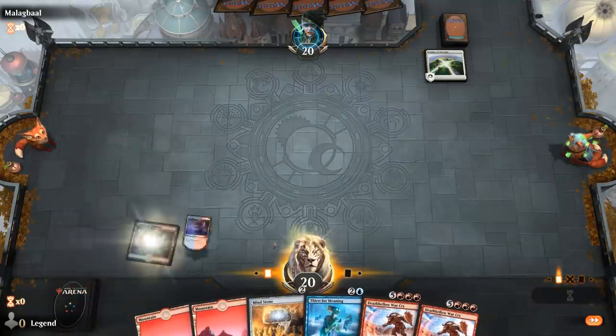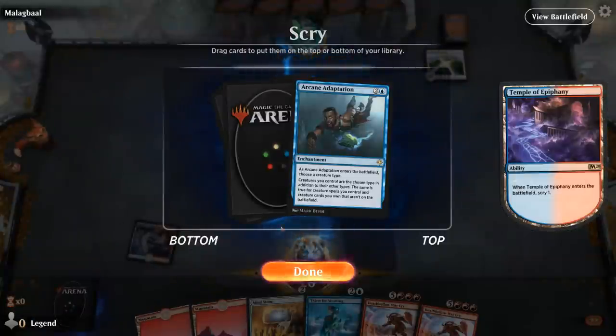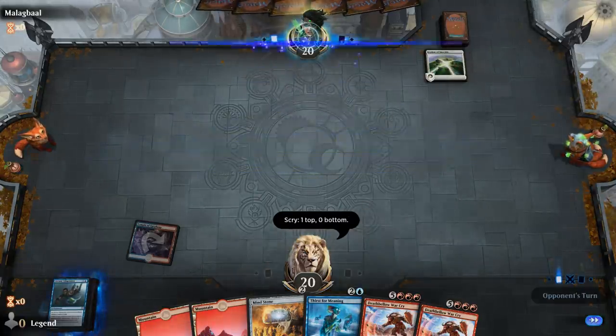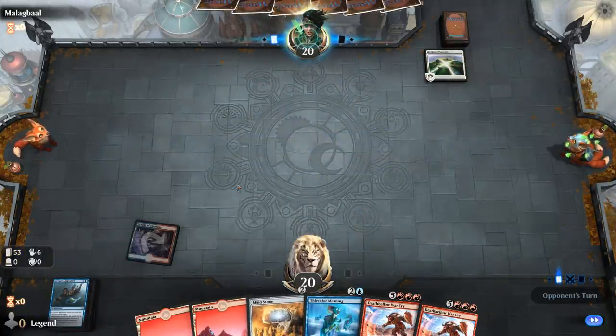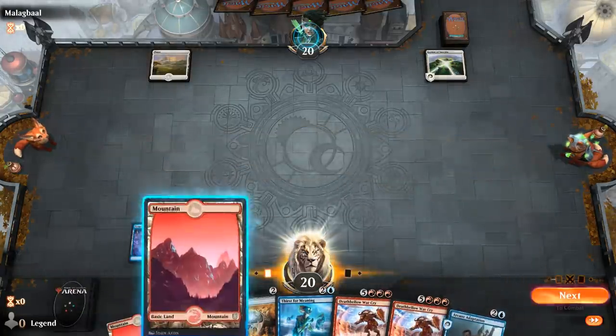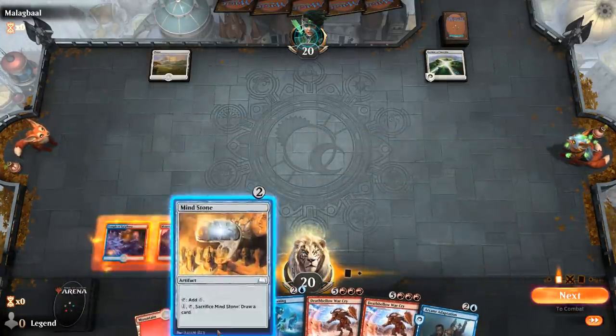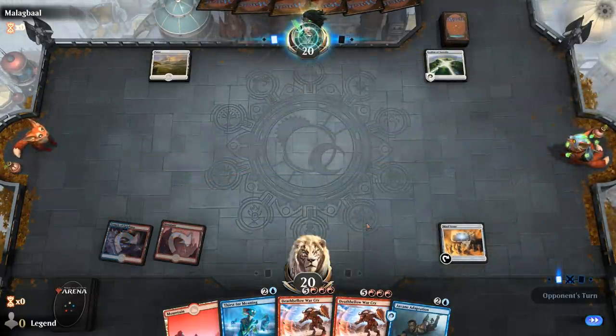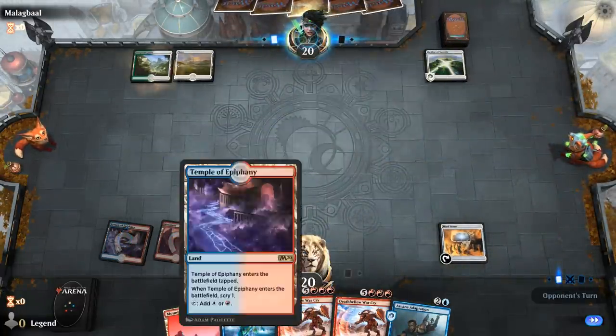Could potentially have the turn four kill. We found Adaptation — now we just need Ironcrag Feat. The sequence would be: turn two Mind Stone, turn three Adaptation, turn four Ironcrag Feat with one spare mana. That sets up the turn four kill, and we have the triple red required.